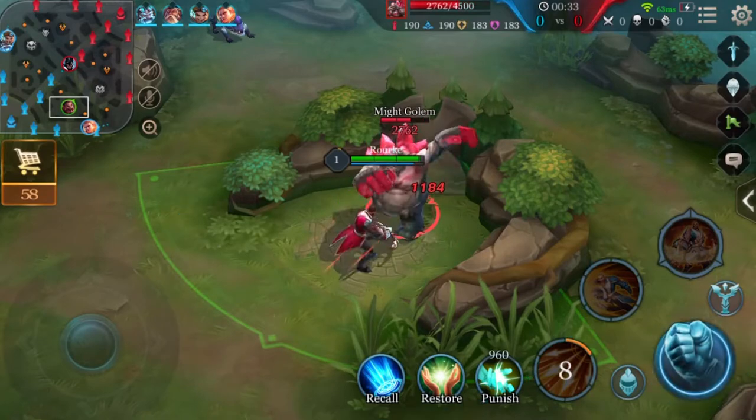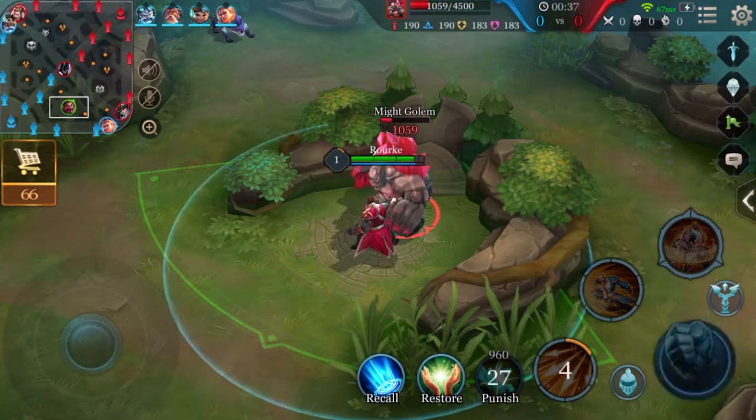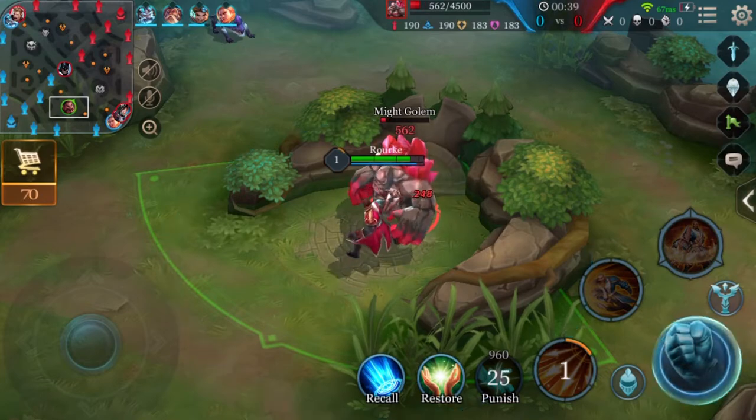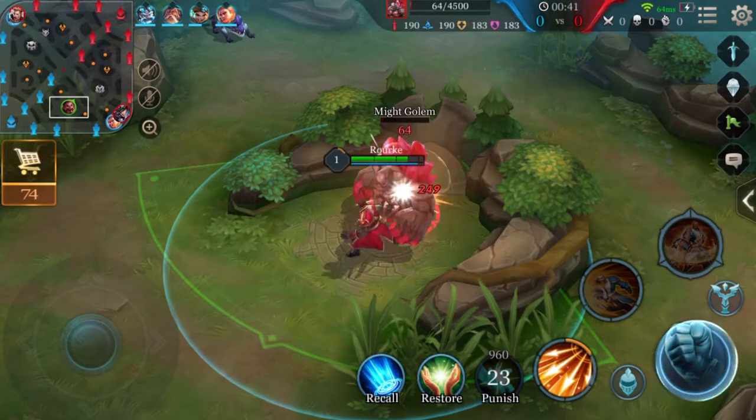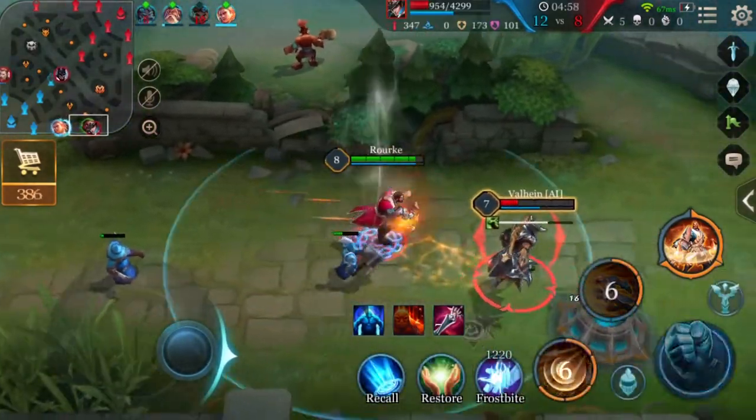Third tip: as Rourke is a natural jungler, get Punish. Since it's easy to kite him around, it's better for him to constantly keep the Might buff on him, so he can keep enemies slowed down in a fight.